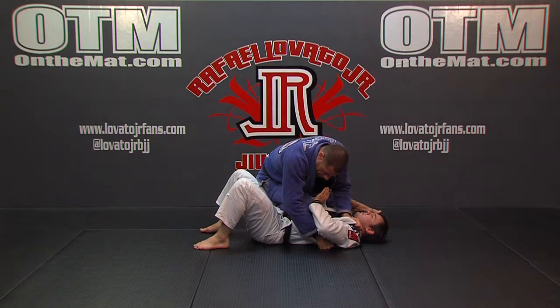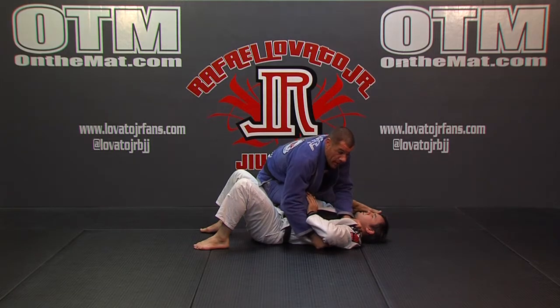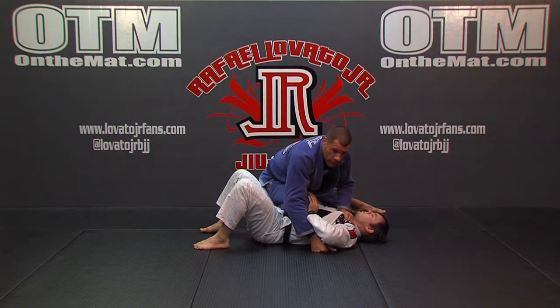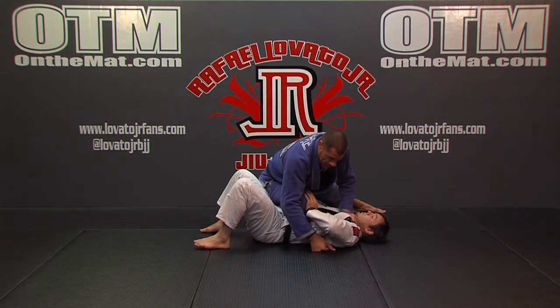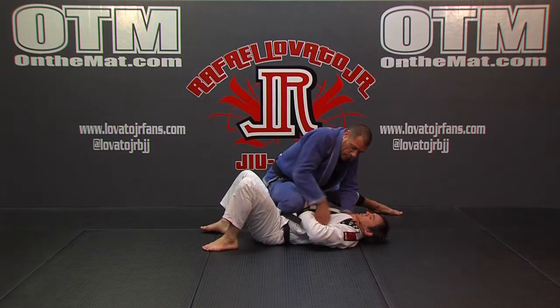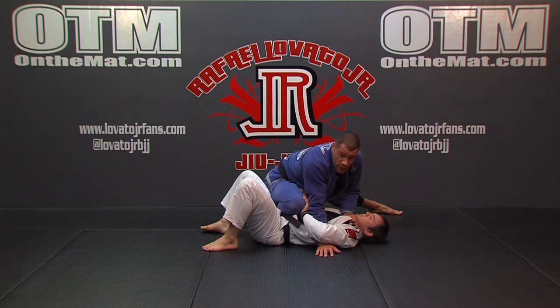Remember the first thing we talked about is him pushing against our knee and wanting to defend against the knee on the belly, and how that led to the choke right here. Well, the choke is there, and if that's something you feel comfortable with and you work it to a high level, that might be what you want to take every time. But that's not your only option, because when he pushes my knee, it's very hard for him to not expose a little bit of space here. Even if he pushes more down, there's still usually a little bit of room for me to drive my hand inside between his arm and his ribs, and now I can easily turn this into an underhook.